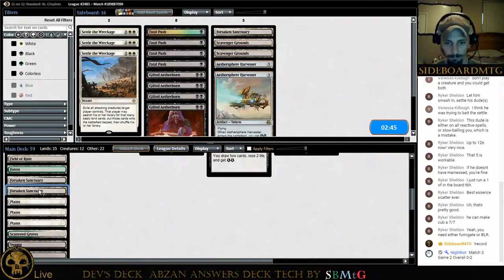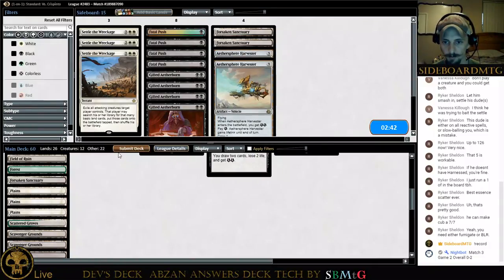I'm going to drop two Forsaken Ruins for two Scavenger Grounds — see if we can stop that Azcanta. If he's got Scavenger Grounds on the sideboard, there's got to be a matchup for it, and if Azcanta is not one of those I don't know what it is. I'm sure Esper Gift or God-Pharaoh's Gift would be one of them. So what do you guys think of the setup? I'll keep running the decks if you guys want them.